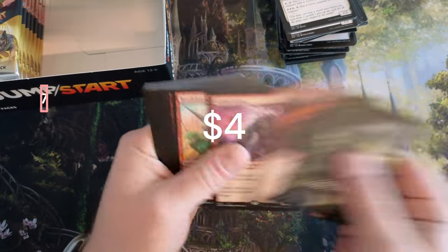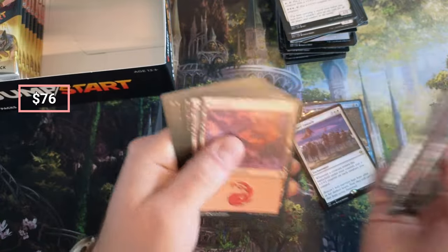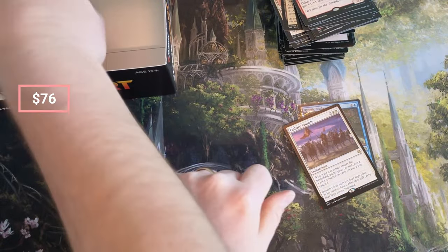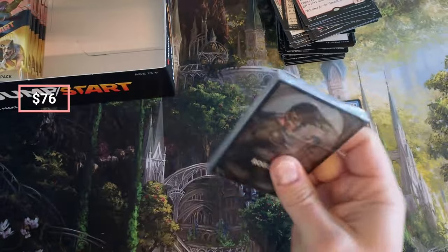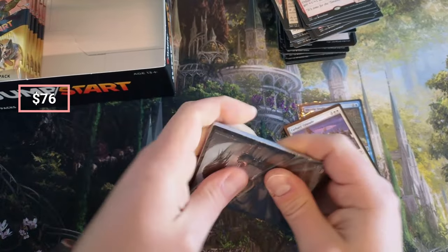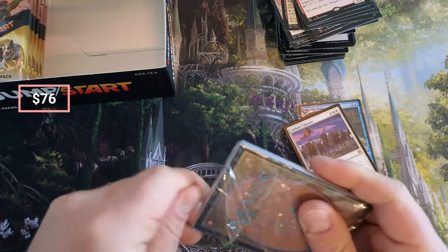Goblin Chiefs and Goblin Goon again — where the heck is Maxis? Can we get a duplicate of the Rhystic Study? One Well Read — it's the duplicate. There we go.